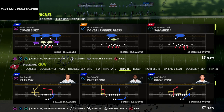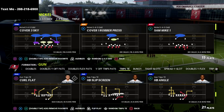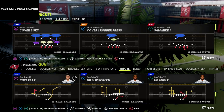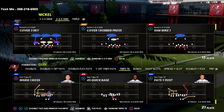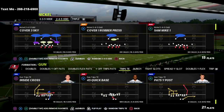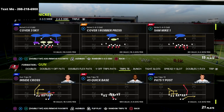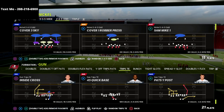One of the things I wanted to point out is I'm talking today about the Nickel 245 Odd. You can find this formation in the Chicago Bears defensive playbook. I think Chicago is one of the better playbooks in this game. What we're talking about is honestly one of the weaknesses of this defense, which most people would say is its run defense — its shotgun run defense is not that good.